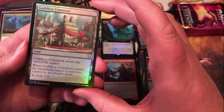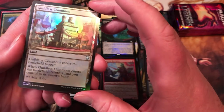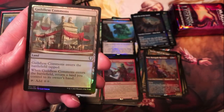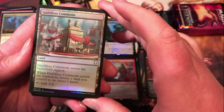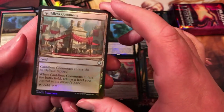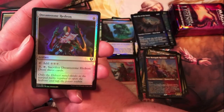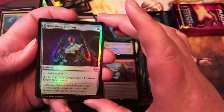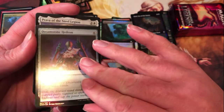Guildless Commons — enters the battlefield tapped and returns a land you control to its owner's hand. Kind of reminiscent of the original guild lands from the first Ravnica block that entered and tapped for one of each color — this is kind of the colorless version of those. Dreamstone Hedron — another artifact that taps for colorless mana; definitely a strong amount of colorless support in this set.